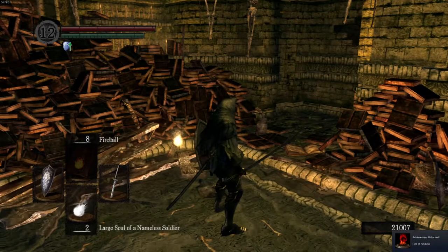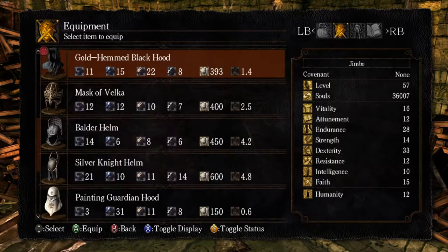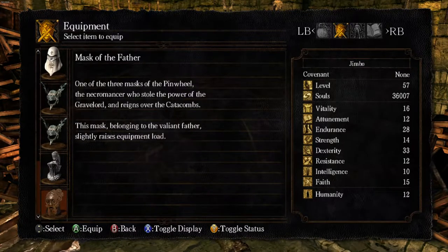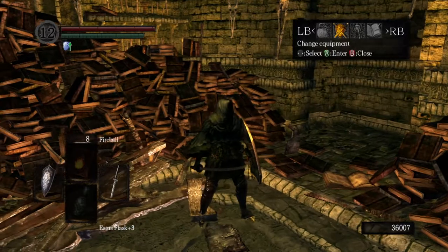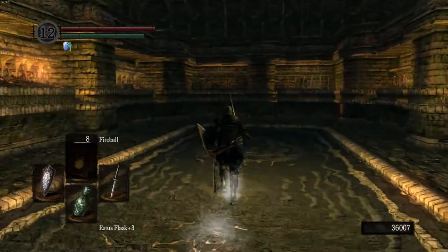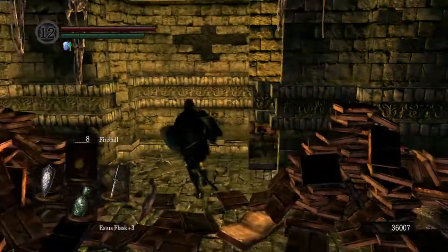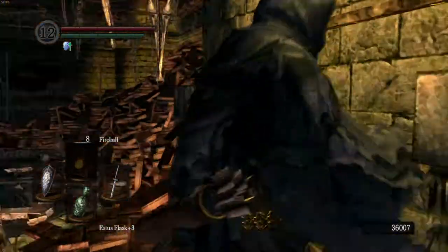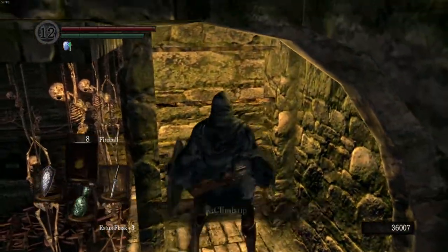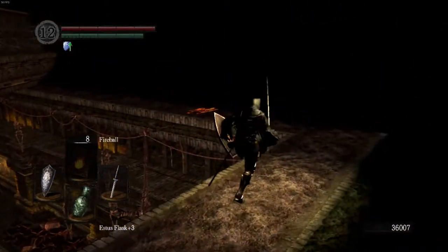And then you get the Rite of Kindling. Mask of the Father — the masks are really pretty useful gear. Mask of the Father slightly raises your equip load. The Mask of the Son slightly raises your stamina recovery rate. And the Mask of the Mother — I don't actually know what that one does. I have literally only ever gotten the Mask of the Father every time I've played this game. Really easy boss — he does hit hard, but you hit him harder.